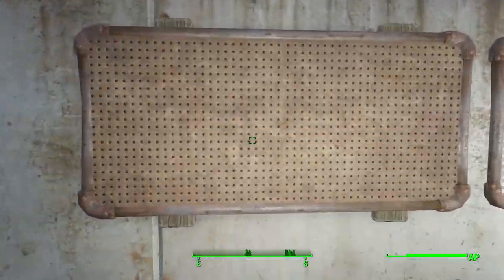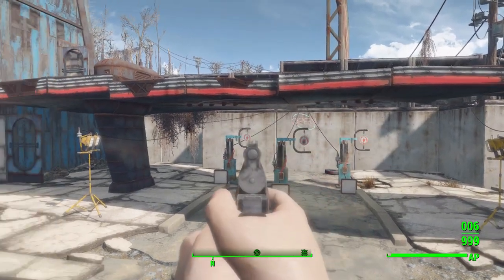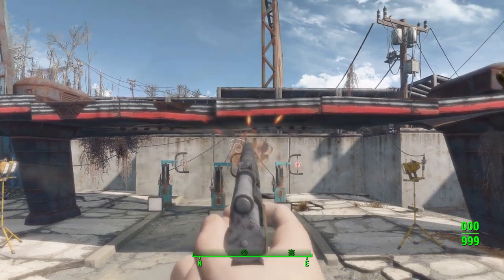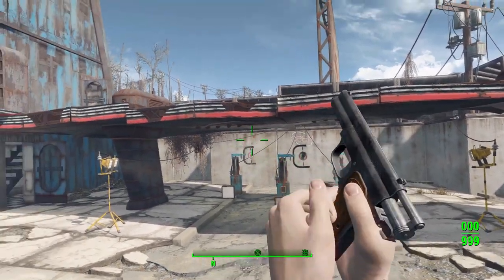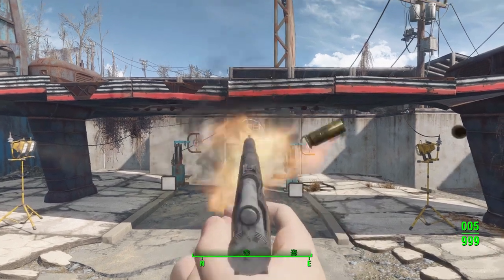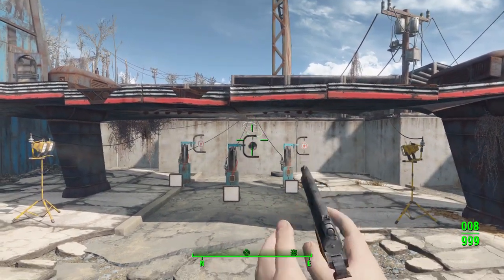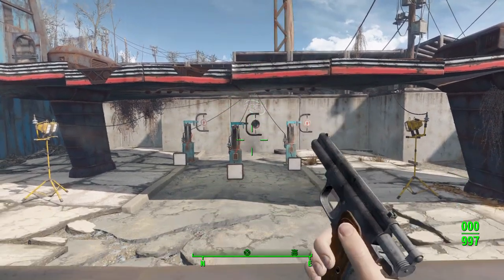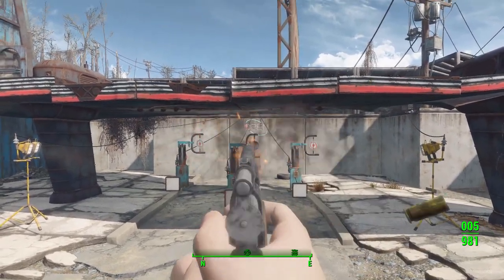Let's grab the modified versions and take some shots to see how this thing performs. The gun uses the base Deliverer animations, and there is a slight issue where some sights are a little misaligned, but iron sights and the majority of sights work quite well. The internal firing mechanism — rather than a traditional slide — is really enjoyable to watch. The firing rate and kick are quite controllable, which is always good for a handgun.